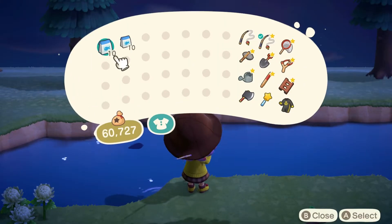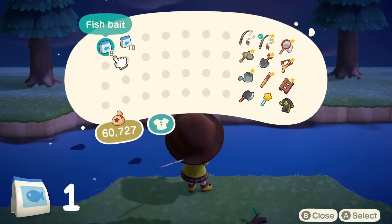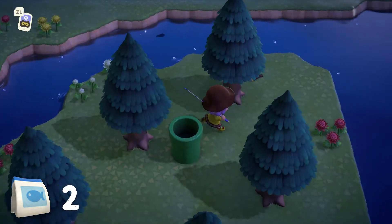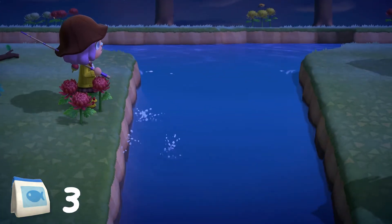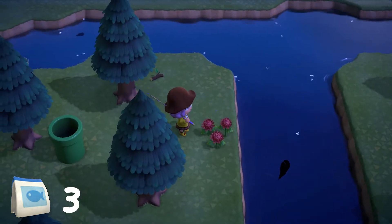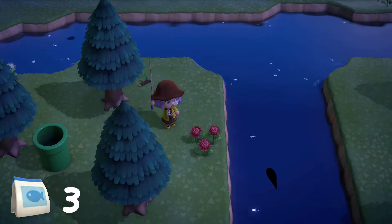It might also be helpful for you to have a wiki page open or a guidebook next to you, just so you know what kind of shadow size you're looking for. I'm looking for a stringfish, which is one of the largest shadows in the game, so I'm actually just throwing out bait until I see that big shadow that I'm after. Remember, this trick is all about efficiency, so we don't want to be wasting our time reeling in a fish that couldn't possibly be the one we're after. It can be difficult trying to differentiate between the shadow sizes, because after a while of fishing, they all start to look the same.